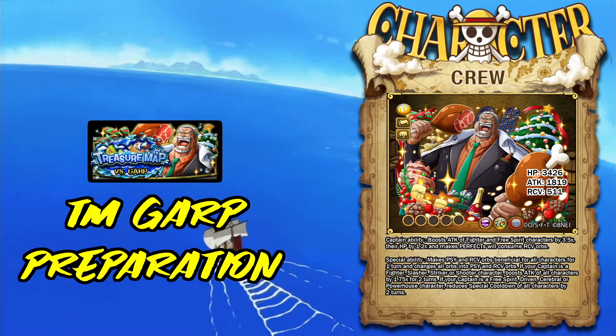The new character is Christmas Garp — he's a PSY Free Spirit Fighter character. He has anti-INT, pinch healing, and serial despair limit break abilities. His captain ability boosts attack of Fighters and Free Spirits by 3.5, their HP by 1.2, and makes perfects consume recovery orbs. His special makes PSY and recovery orbs beneficial for 1 turn and changes all orbs to PSY and recovery. If your captain is Mind class, Fighter, Slasher, Striker, or Shooter, it boosts attack of all characters by 175% for 2 turns. If your captain is a Free Spirit, Driven, Cerebral, or Powerhouse character, it reduces the special cooldown of all characters by 2 turns.